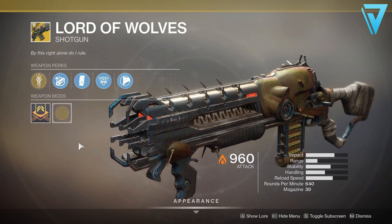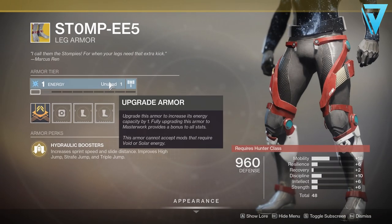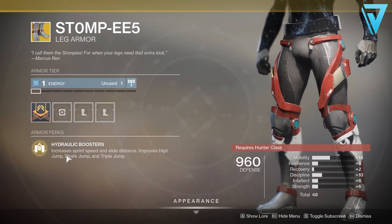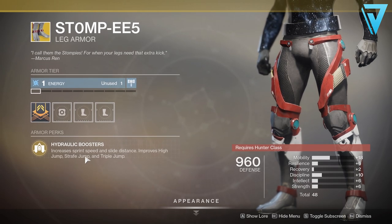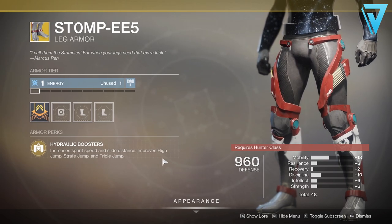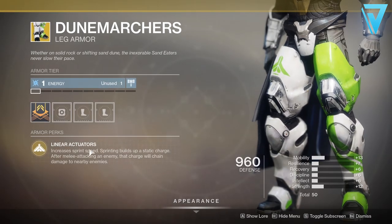Stompees for the Hunter — arc affinity, 48 stats which are relatively poor. Hydraulic Boosters increases sprint speed and slide distance, and improves high jump, strafe jump, and triple jump. These are very good for Crucible as they give you great diversity in any jump you want to use. Increased sprint speed is always beneficial in Crucible, as is slide distance with shotguns. I personally like using these a lot when I'm on my Hunter in Crucible, so definitely give them a go if you don't have them already.